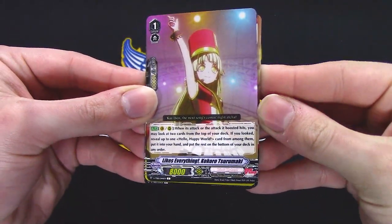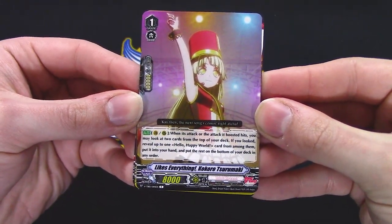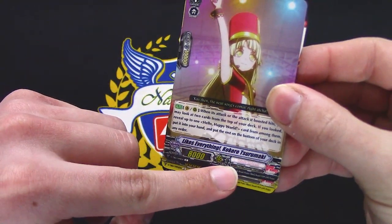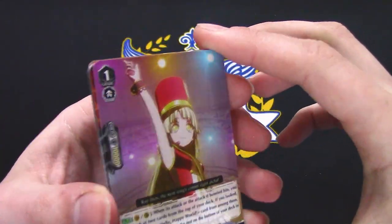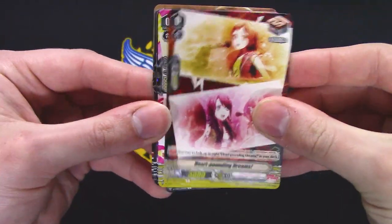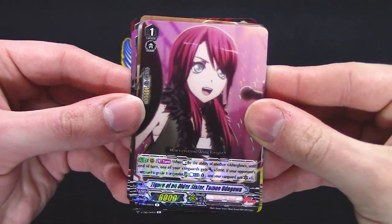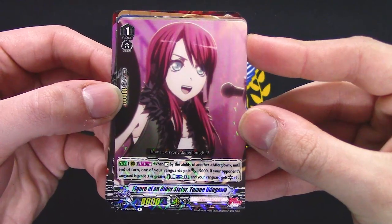The starter stands when it hits or its boost hits — you look at the top two, reveal up to one Hello Happy World. Hello Happy World seems to be like the race or archetype grouping. Among them, put it in your hand, put the rest back. That could be good. Drew another crit.